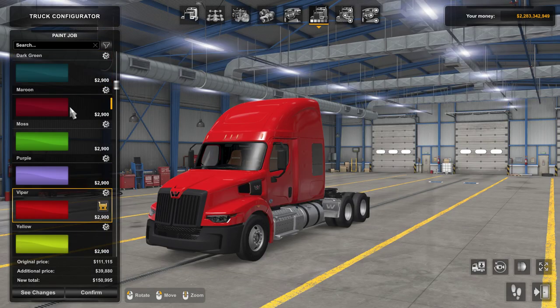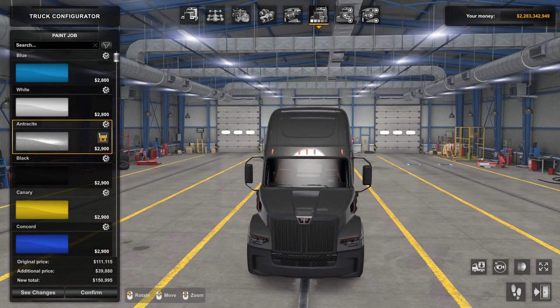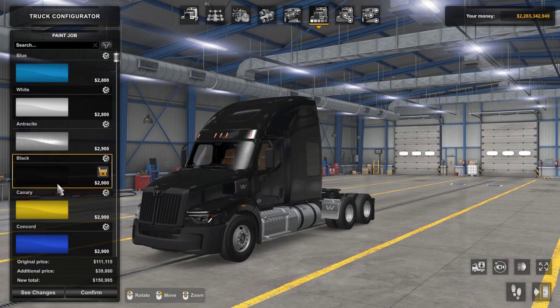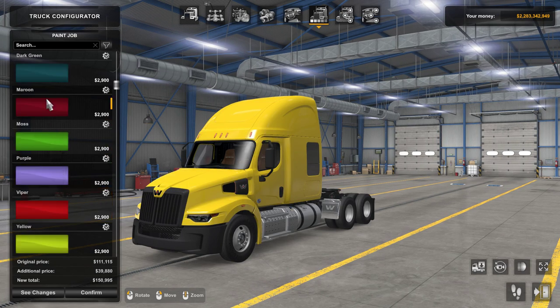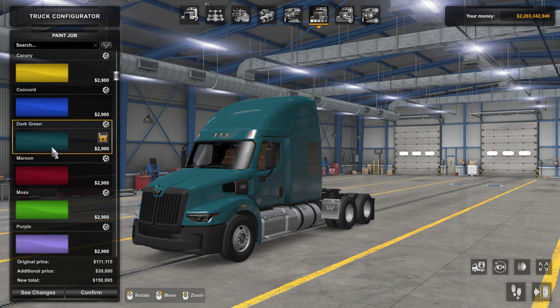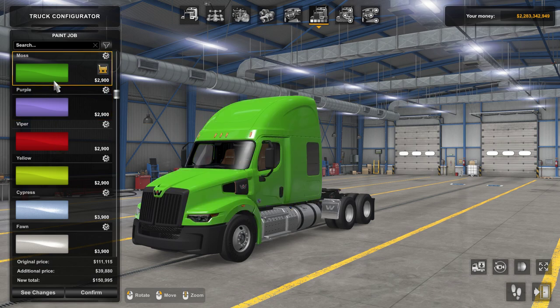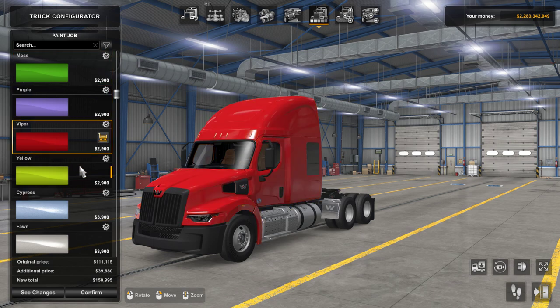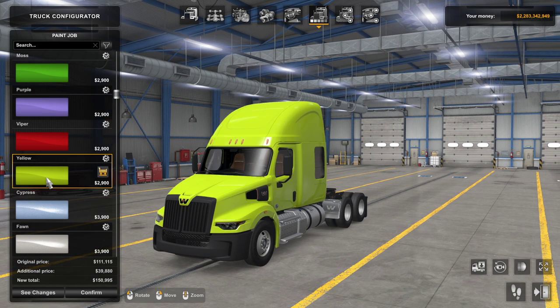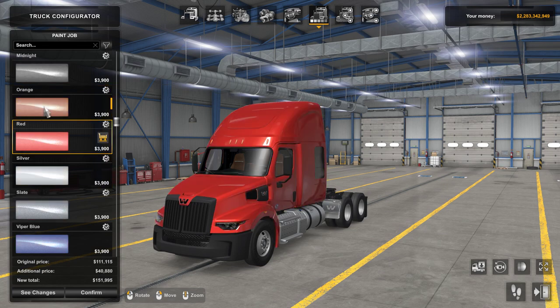You have your basic colors: blue, white — that actually looks good — black, yellow, blue, a dark green. I don't know about that color, that would be wild. Purple — I say it's green — purple. There are tons of different options. These are your metallic colors here.